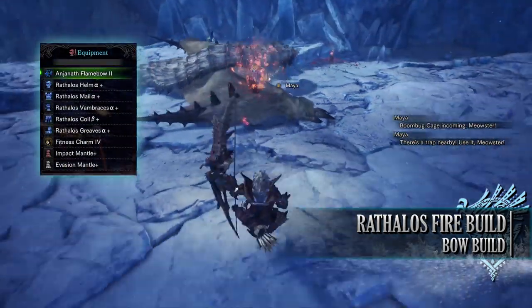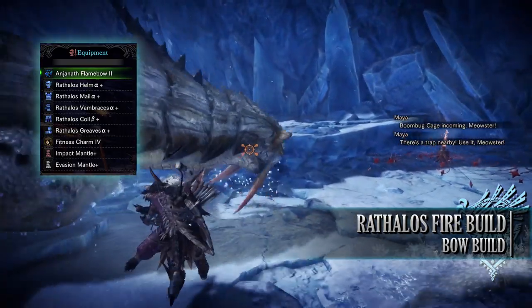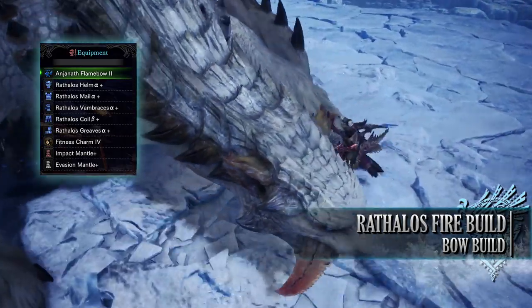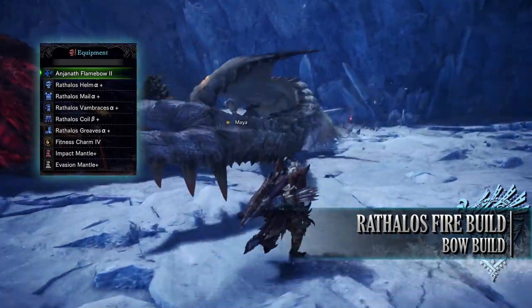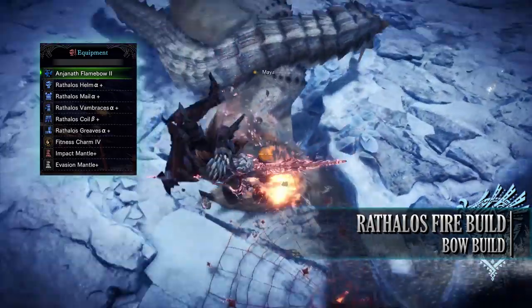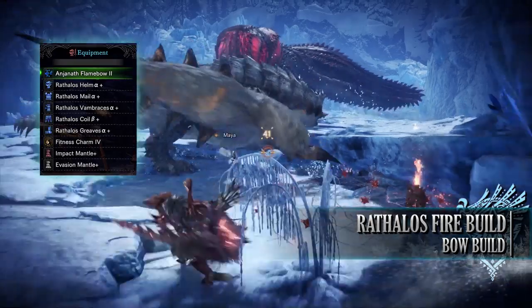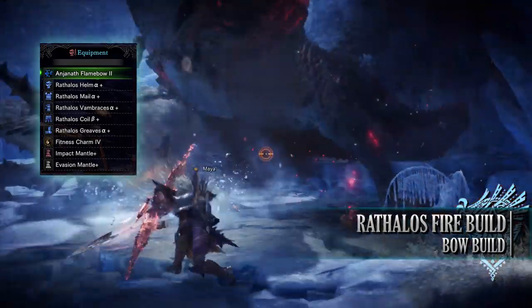For this build I used the complete Raffalos set: Helm Alpha, Mail Alpha, Vambraces Alpha, Coil Beta, and Greaves Alpha. I'm also using the Fitness Charm 4 — this will be Fitness Charm 3 if you're going through the story for the first time. For my bow I'm using the Anjanath Flame Bow 2, which is from the Anjanath Tree. You can replace this with the Raffalos Bow if you desire, but for this build I preferred the high attack and fire rating that the Anjanath Bow provides.